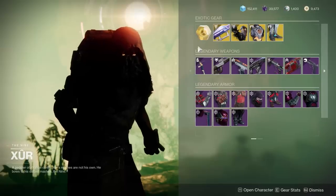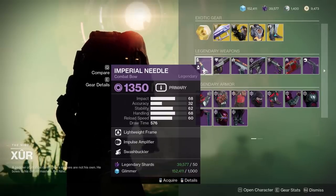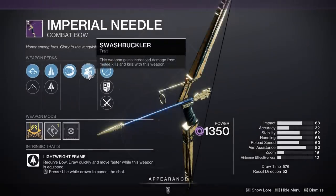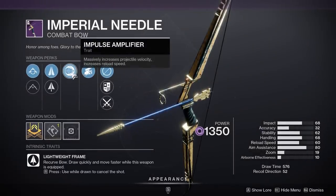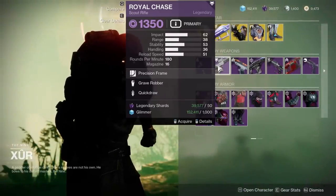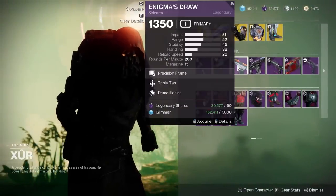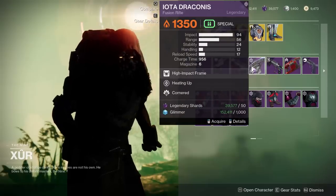Moving on to the weapons: we have the Imperial Needle with Impulse Amplifier and Swashbuckler. This is actually not a bad roll — it's from Season of the Chosen. Impulse Amplifier improves reload speed especially, and Swashbuckler gives a damage bonus. I would certainly consider this if you need a void bow. Then we've got the Royal Chase with Grave Robber and Quick Drop — it's alright.